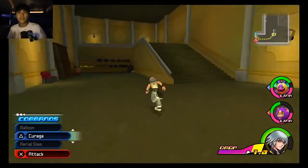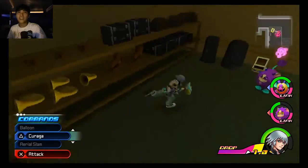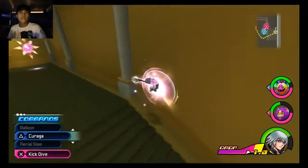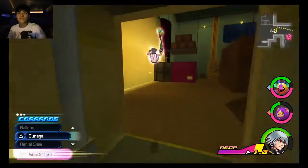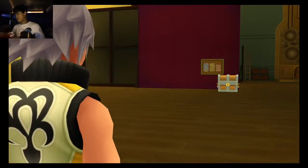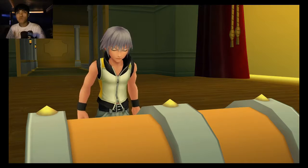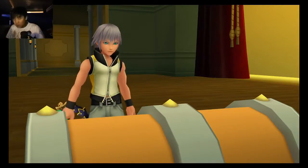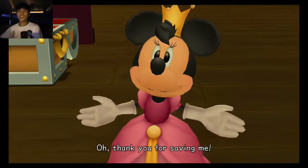This is my first time playing it on the PS4. I definitely like this, though. I feel like there's a lot of detail that went into this right here. Can I jump on these? What do you got? Friend portal? Nah, we're good. He couldn't just conventionally open that.